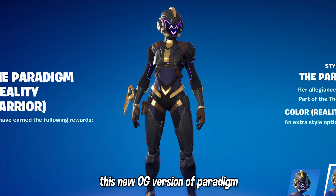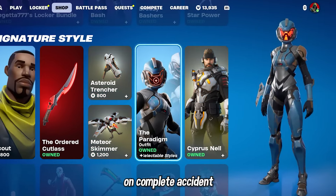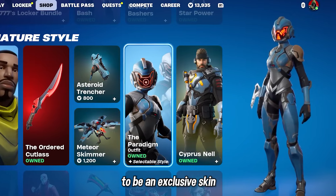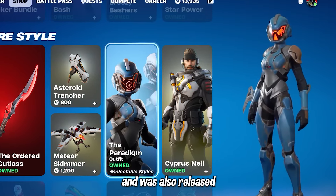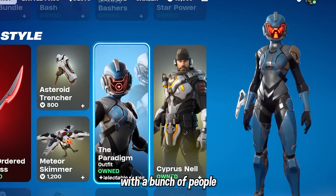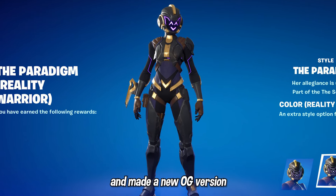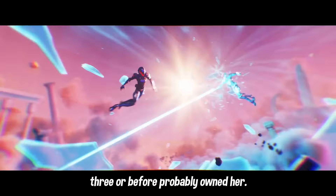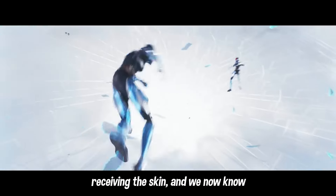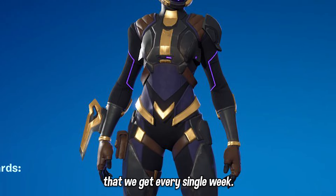The reason they're sending out this new OG version of Paradigm is because back on August 17th, Fortnite actually released the Paradigm skin into the item shop on complete accident, when it was supposed to be an exclusive skin that was never going to return, since she is a member of the Seven and was released as part of a Battle Pass event. With a bunch of people buying Paradigm when they were not supposed to be able to, they made a new OG version for the players that originally had her. So for anyone playing from Chapter 3 or before, Fortnite will be sending it out this upcoming Tuesday, most likely during the weekly Hot Fix update.